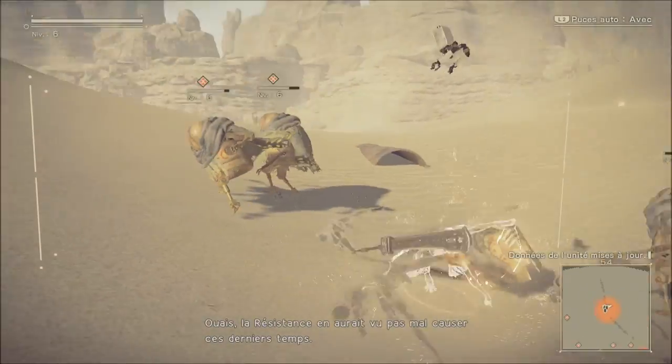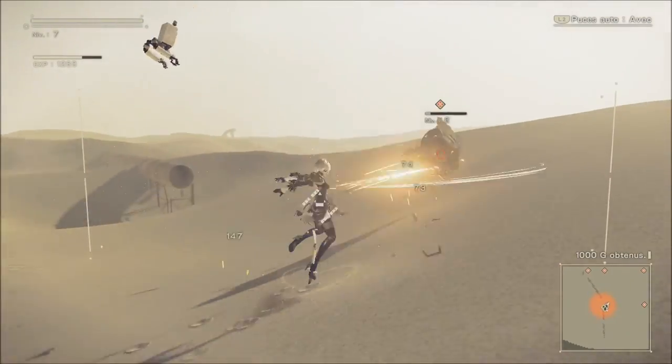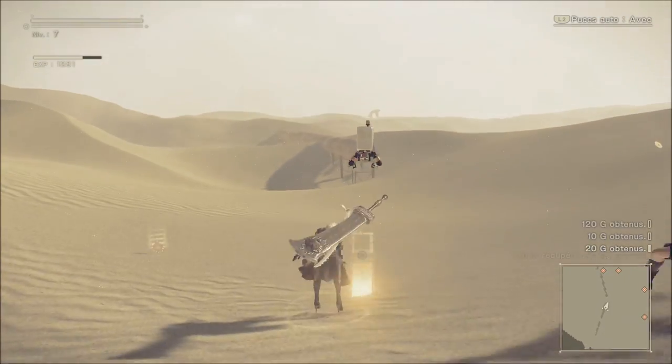Ennemi niveau 12 — je me demande si j'aurais pas dû un peu pex avant d'y aller. Il y en a du niveau 6 aussi. Vous voyez, on peut switcher avec carré-triangle pour enchaîner et faire des combos légèrement plus longs, c'est plutôt cool.